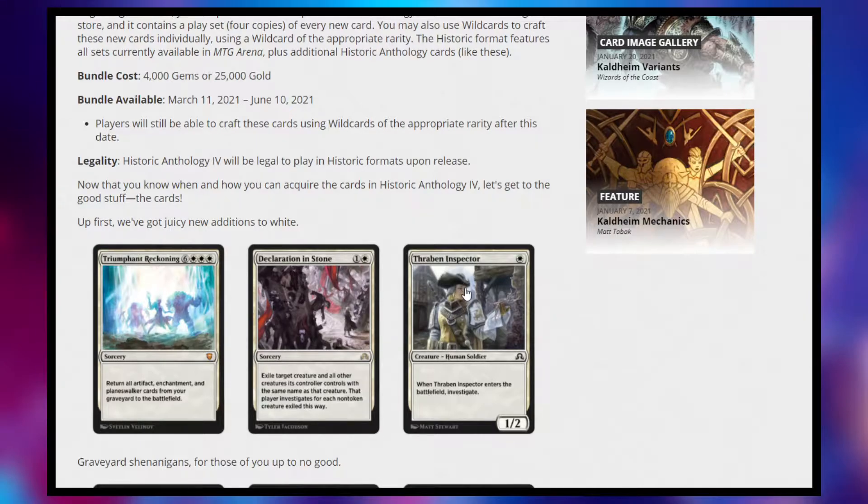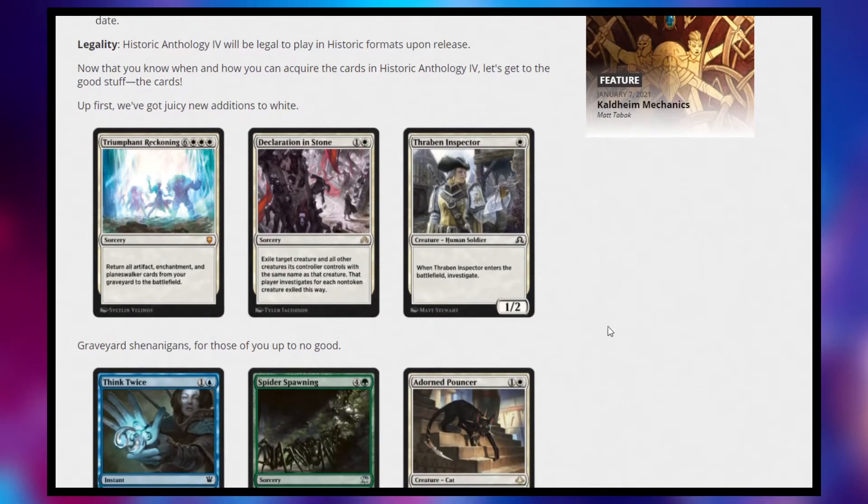And then we have Thraben Inspector. It's a 1/2 for 1, and when it enters the battlefield, investigate. I think this is a really good card. I know it is played in some other formats, but the fact that this could go in a mono-white deck — it's a 1/2 for 1, which isn't bad. You'd probably prefer a 2/1, but you're also getting that little bit of card draw in case you run out of gas. On top of that, it works well in things like Historic Brawl, which is starting to become more and more like Commander.